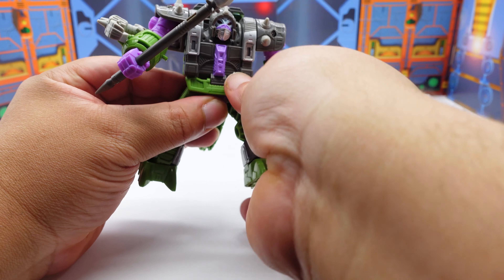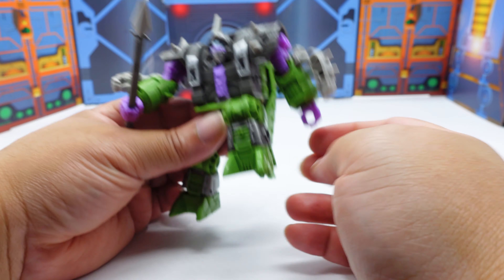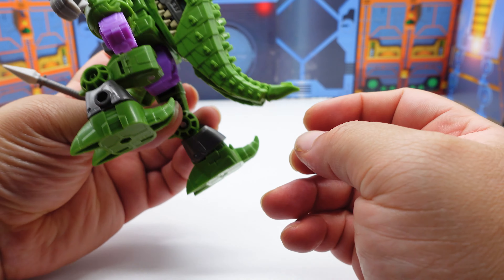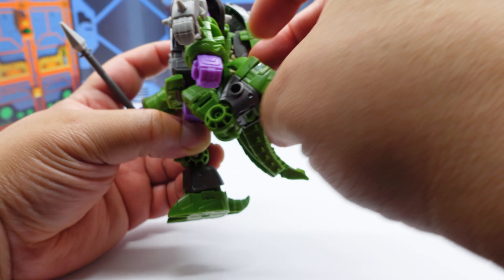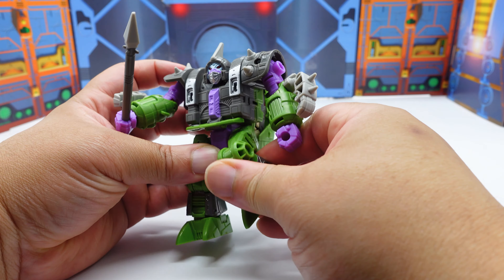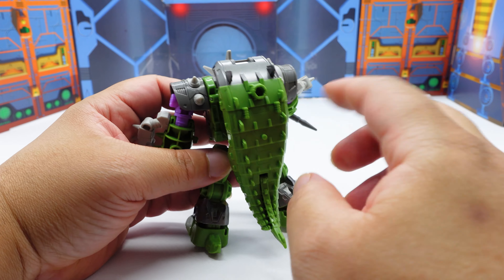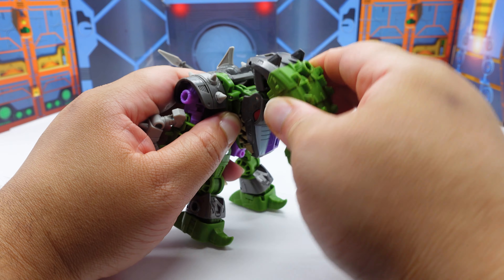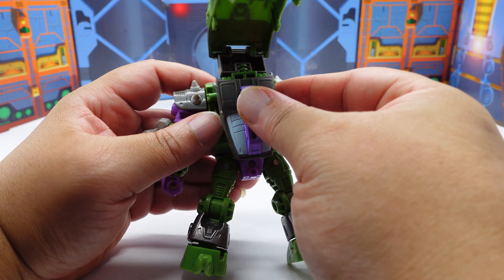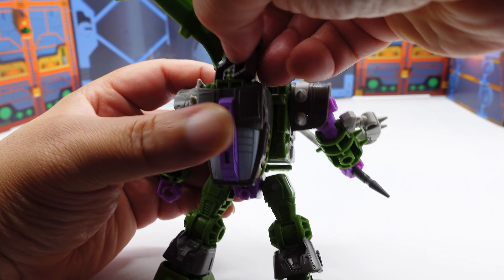And the legs, you know, they move out to here. He does have a flap that moves up, so you'll be able to get the full range. And then if you take the back part off, you can get even more range. From the back, this is actually detachable right here on this thing.